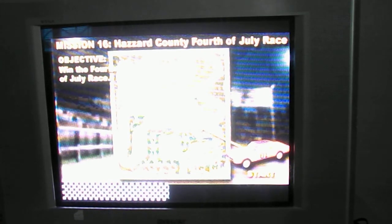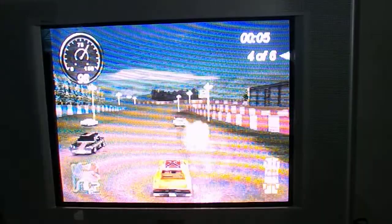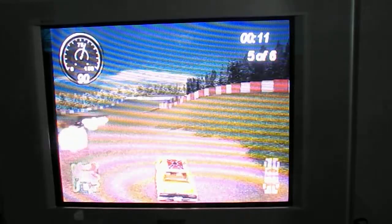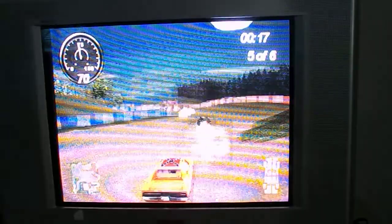Mission 16: Hazzard County 4th of July Race. Win the 4th of July Race. This is gonna be tricky. We need to avoid the other vehicles, and we gotta wait until they all pass us by, so we need to go somewhat slow. And avoid race car number 74, which is the dark one up ahead.